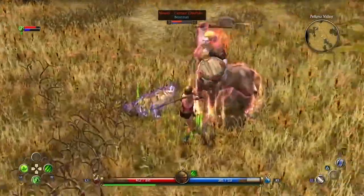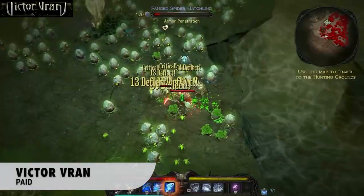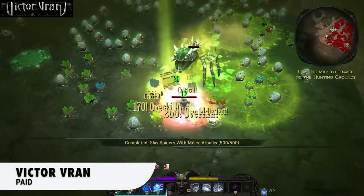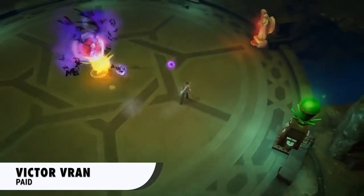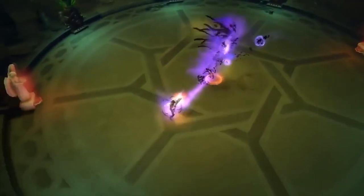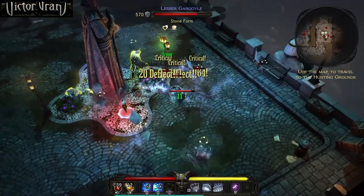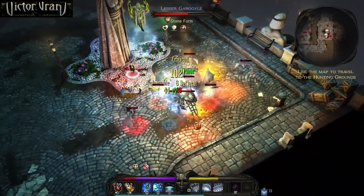Next, Victor Vran. You play as a demon hunter on a quest to wipe out evil. It's got a good level of customization when it comes to abilities, weapons, and skills. There are no classes for the main character Victor. He can equip any weapon and use its two special attacks at any time. There are no character points or skill trees associated with Victor, because each weapon is a self-contained class of skills and strategies.